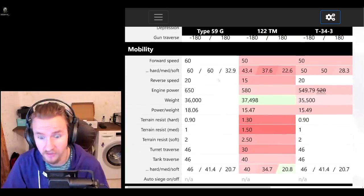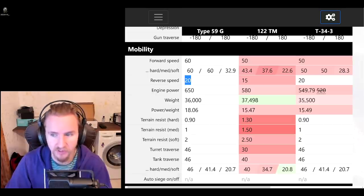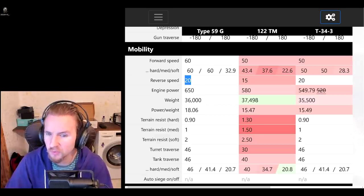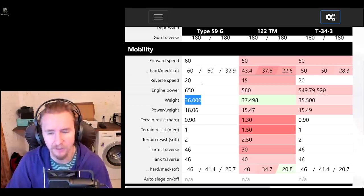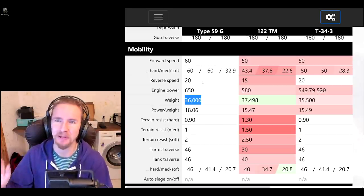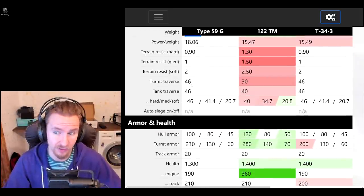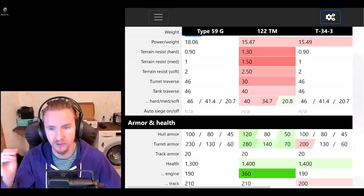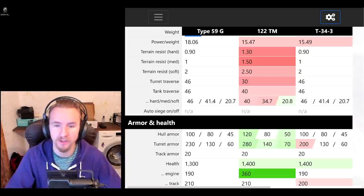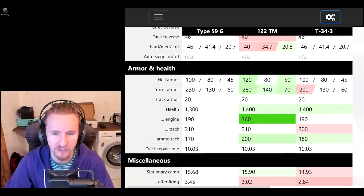The mobility of this vehicle is pretty outrageous — it gets good ground resistances, 18 power-to-weight, and a top speed of 60 forwards and 20 backwards, meaning you will run rings around the 122 TM. Just don't ram anything and don't get rammed, because at 36 tons this tank won't hold up well in a ram duel. Tank traverse is fabulous at 46, so you can easily engage all opponents. This means you can take the first field mod that lowers traverse speed but increases ammo rack performance and gun handling while your gun is damaged.